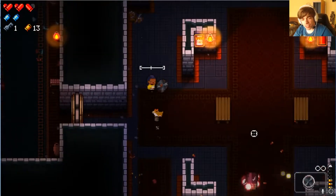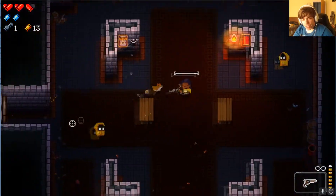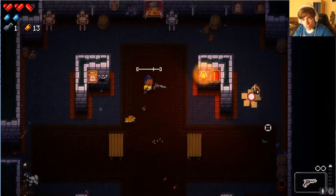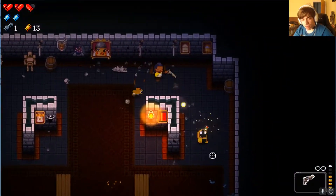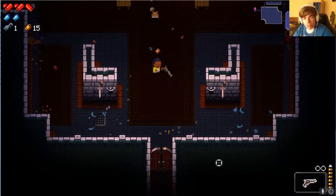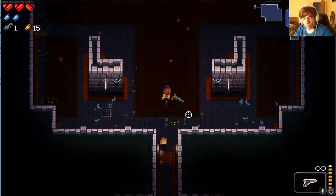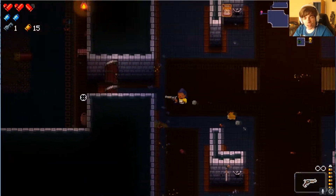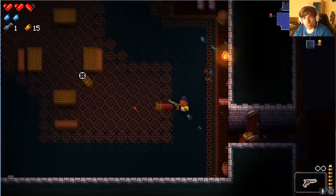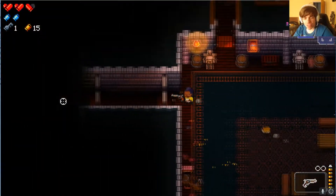This guy is a veteran. You definitely want to get synergies. There's a new secret floor and boss — the rat, you know, the one that keeps stealing your stuff if you leave things behind. Well, now you can actually fight him and get your stuff back from him.